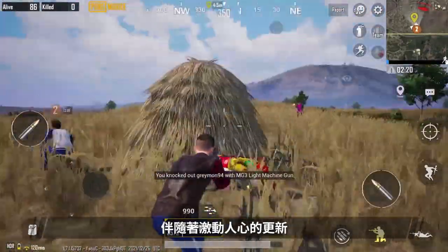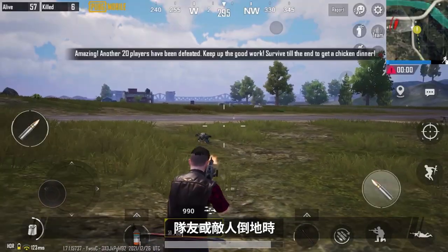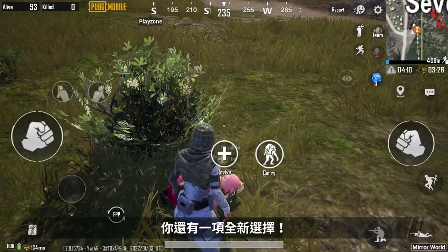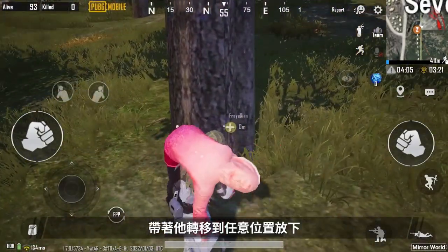Hi everyone! There are many exciting updates in PUBG Mobile, and the new carry feature is one of them. When a teammate or enemy has been knocked down, besides reviving or eliminating them, you have another option. You can now carry any knocked down player and move them to another location.